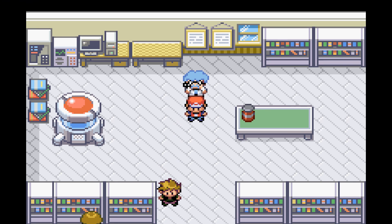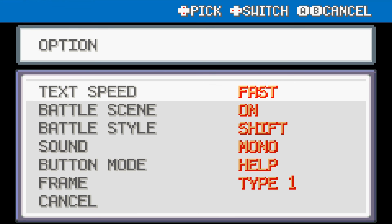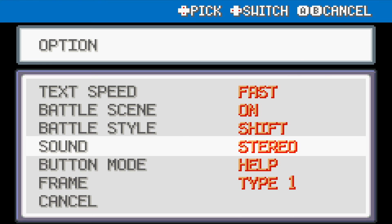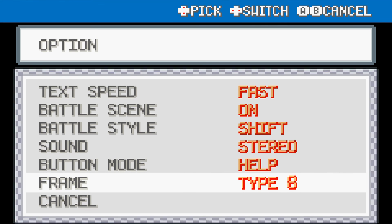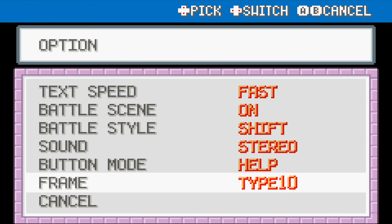Adjusting options — text speed max, absolutely. Battle style: Shift means every turn between rounds it'll prompt you to switch, while Set locks you into the previous selection without warning. We need to make it stereo — hell yeah. Frame mode LR... I like that orange. Nothing new here — I thought the original FireRed had like 15 or 20 frames, but I might be thinking of Soul Silver.